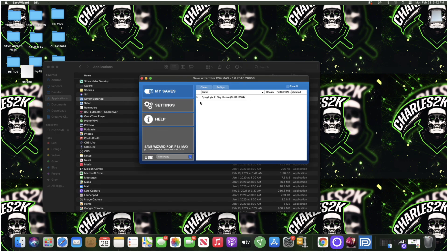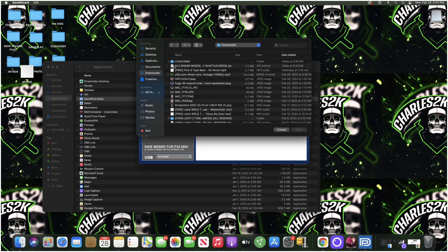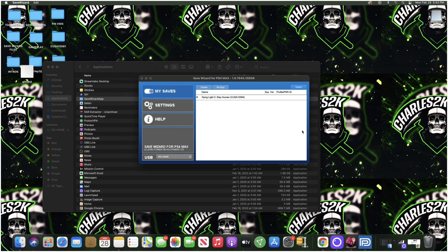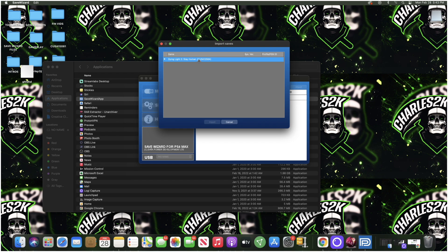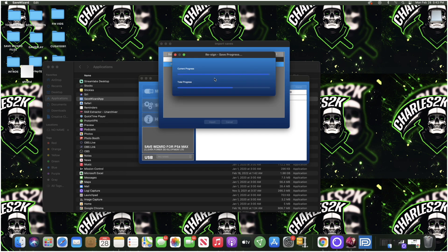Once you get to Save Wizard it will look like this — it will show your USB drive and the Dying Light 2 Stay Human entry. What you want to do is tap the resign button, then go to import. Once you click import, go back to your downloads folder, find the modded file we downloaded, and hit open. Then double click, go to data, and import it. Depending on whatever profile your file is saved under, apply it to that profile. It will ask if you wish to overwrite the existing data — hit yes — and it will begin to resign.